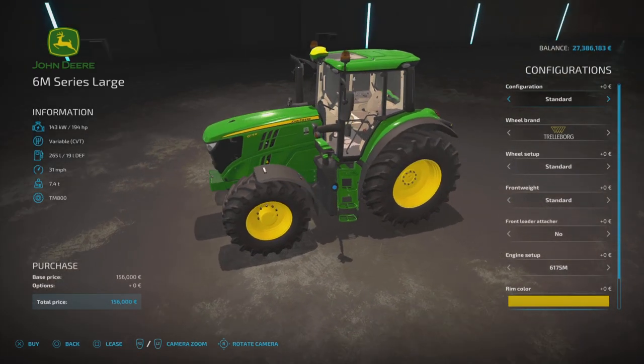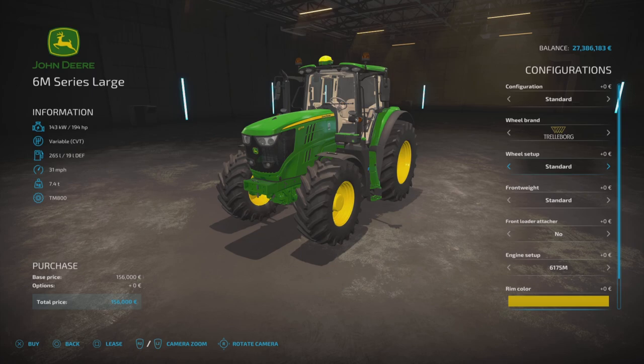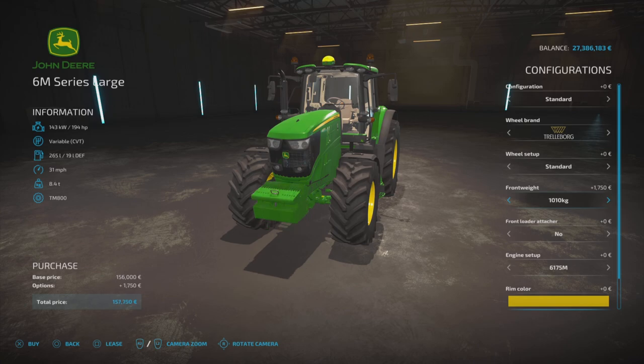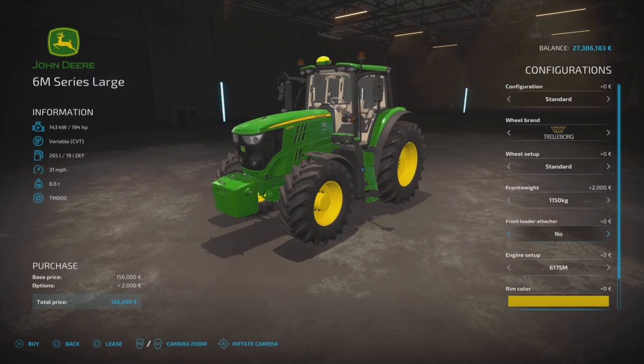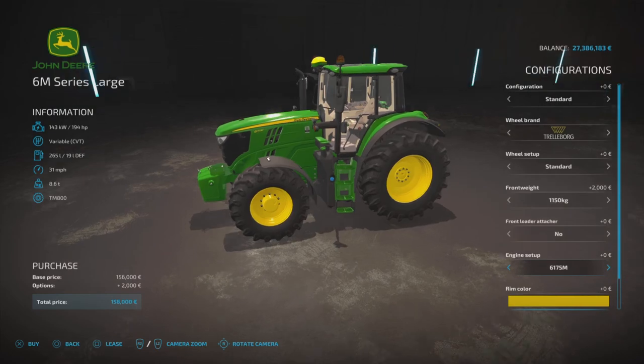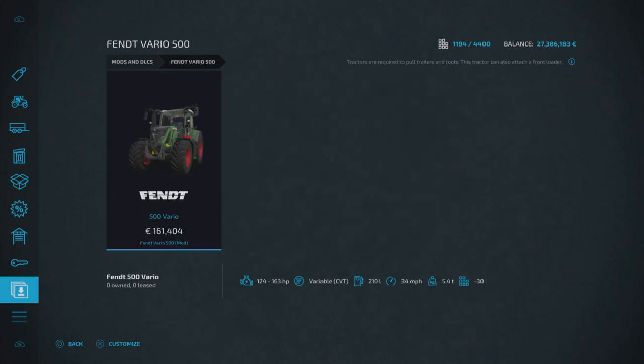The large one is very cool — you can see it getting bigger in size. On the front weight it goes up to a 1150 option, plus the 1010 as well. The engine setup on this one is the 6175 at 194 horsepower, or you can go 216 horsepower. There are only two horsepower options on each of them. That is the John Deere 6M Series by Blower.